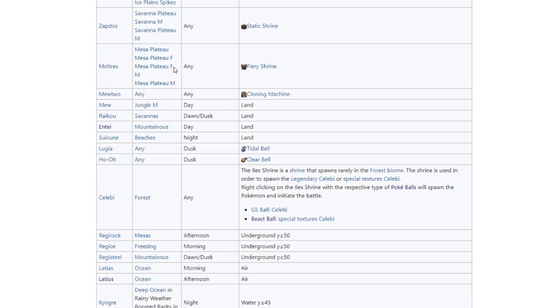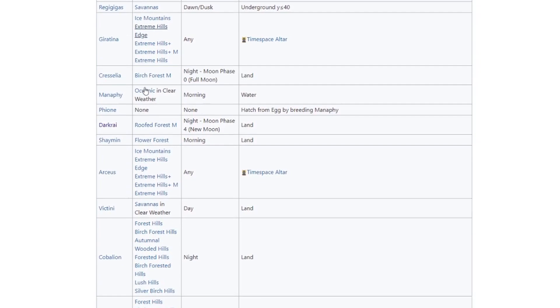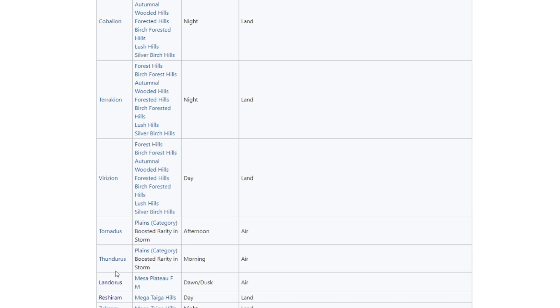The next thing we need to focus on is biomes. Some of these legendaries — like Entei — spawn in just mountainous, a very broad or general biome, which is why we see them so often. There are tons of biomes considered mountainous. But the ones we're likely going to be focusing on are the ones with very specific biomes, such as Jirachi's Extreme Hills Plus biome. This is a subset within the Extreme Hills biome and they are extremely rare. There are a bunch of legendaries that fall under this category of having fairly uncommon biomes.